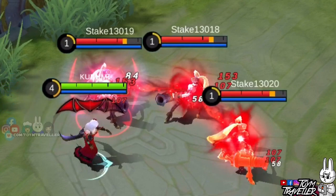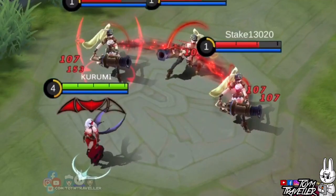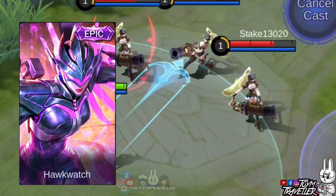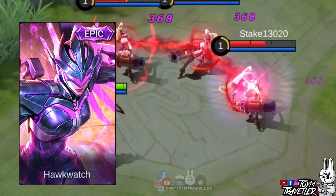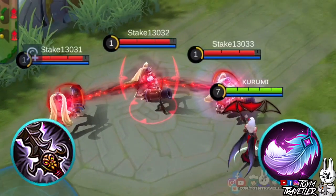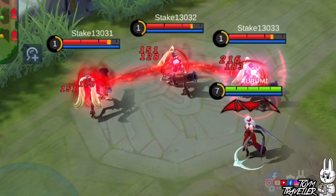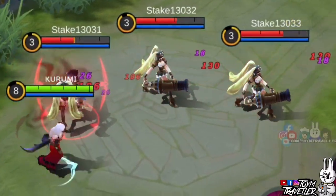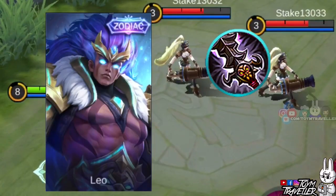The damage type for the other cursed heroes depends on the type of attack dealt initially. Just imagine if heroes that could deal burst true damage, like Karrie, attack a cursed target — enemies would definitely wish they weren't born. How about extra additional damage from items like Demon Hunter Sword and Feather of Heaven? The additional damage is also dealt to all cursed targets, making this effect perfect especially in combo with Badang or Claude's ultimate skill.